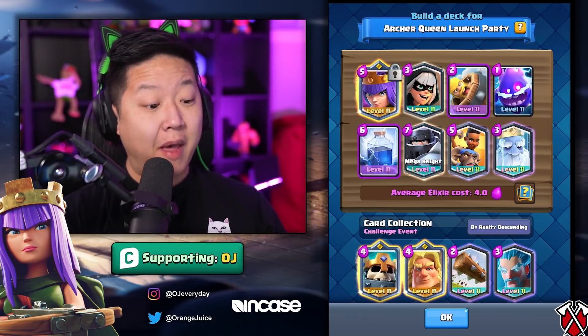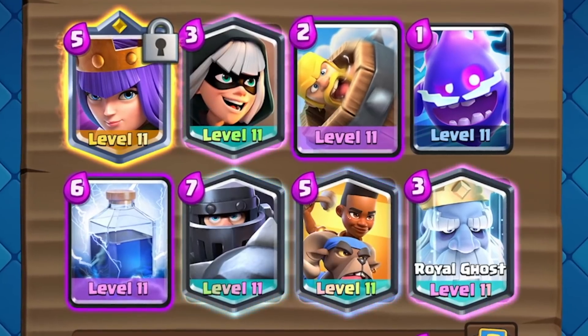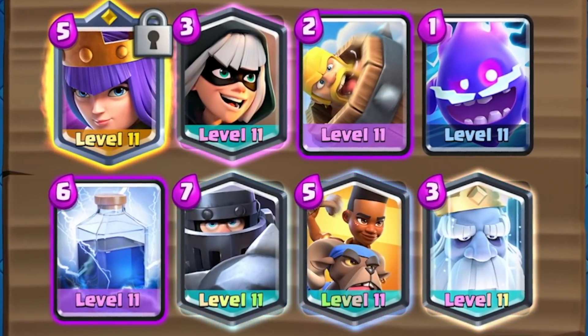Here's another deck with an amazing synergy. Mega Knight counters Archer Queen, lightning counters Archer Queen, and you have Bandit, Barbarian Barrel, and Royal Ghost to tank with the Archer Queen.